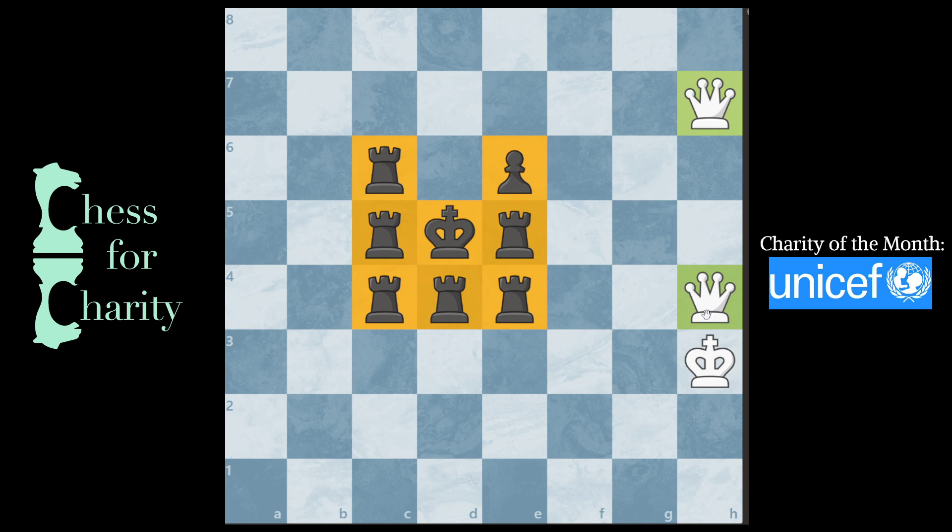So in this position, you have two checks as white: a check on D8 and a check on D7. So which of these two should you look at? Well, when you're calculating, you look at both of them and you want to see if you can identify the differences between the two options.